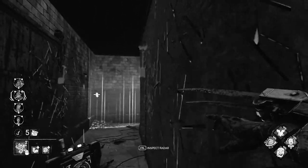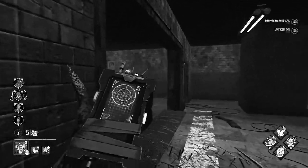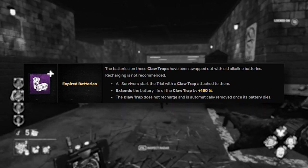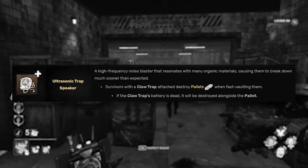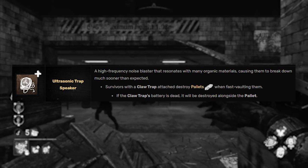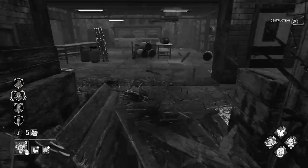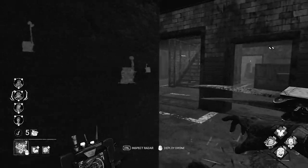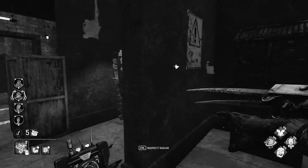I've got a pretty generic M1 build going on, but more importantly, the add-ons. One add-on spawns the survivors with claw traps already on them, and the other add-on makes it so that any survivor with the claw trap on breaks pallets when they vault them. It's kind of crazy, it's kind of nutty, and I got a little bit of value out of it in this video. Hope you enjoy. Thank you for watching, and have a good time.